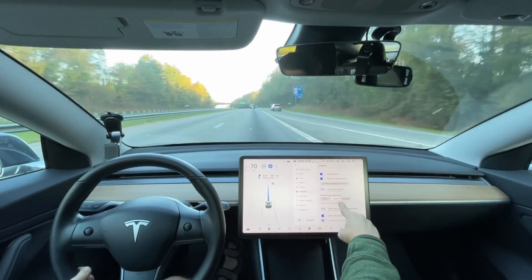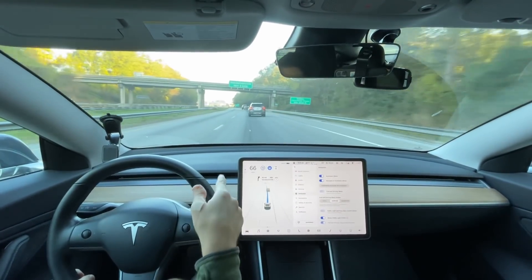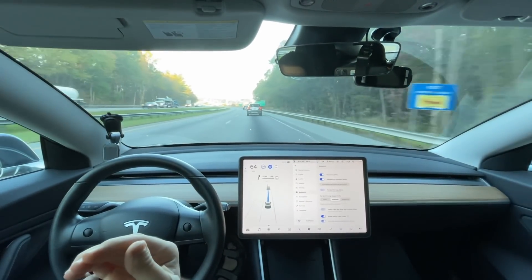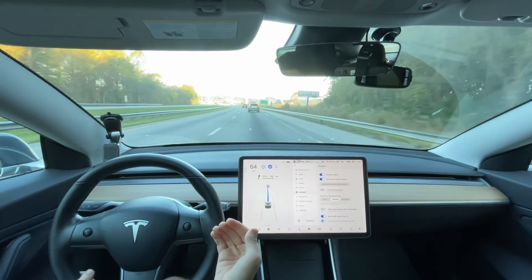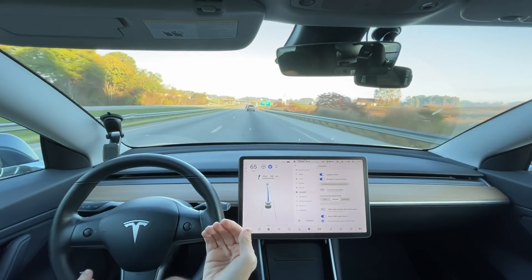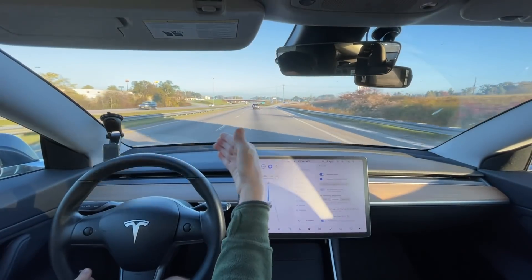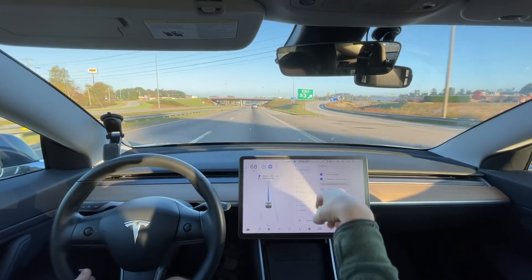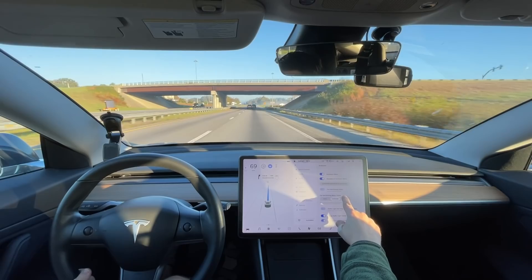This is new with this version. That's improved — you see how that car got in front of mine? It should have given it a little more room, but it didn't jam on the brakes. It just slowly decelerated without any harsh sudden movement, which is really good. That's what a human would do. A human probably would have slowed sooner because of the blinker, but this seems improved too. You've got Chill, Average, and Assertive modes.